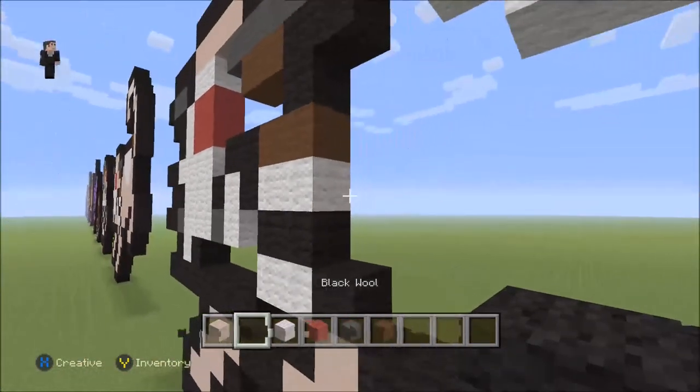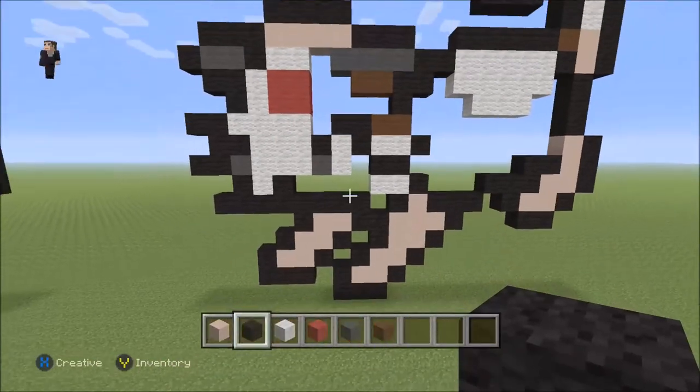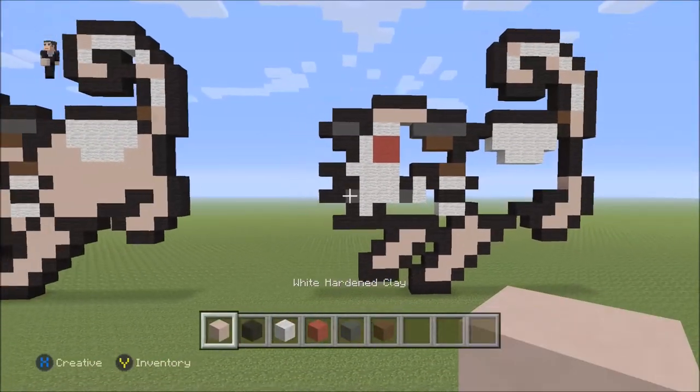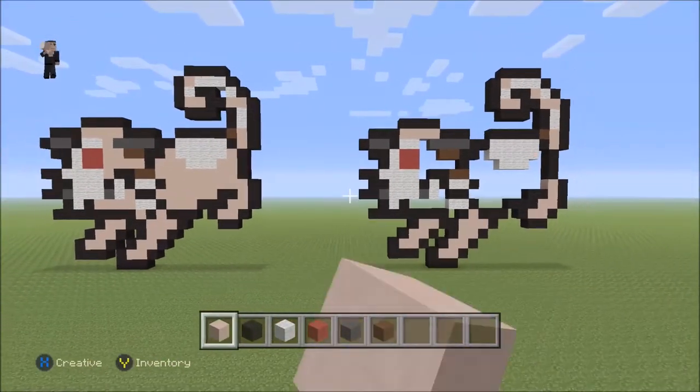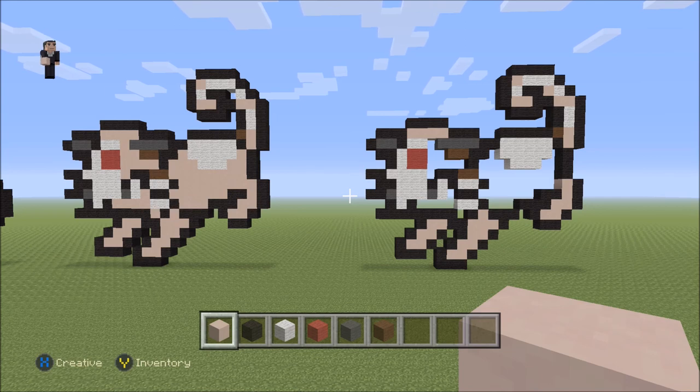Then we're gonna add a black wool on the right side of those two white wools, and that's it, guys — we're pretty much done! The final step is just to fill it in with our white hardened clay, and once you do that it's gonna look just like the one on the left. So while you guys fill it in, I'll say my goodbyes. Thank you so, so much for watching. If you enjoyed this Pokemon pixel art tutorial, please make sure to hit that like button and subscribe if you haven't, so you can stay up to date with all our new videos. Thank you so much for watching — we really do appreciate it. Tell your friends about us so we can grow this channel, and we'll see you next time!